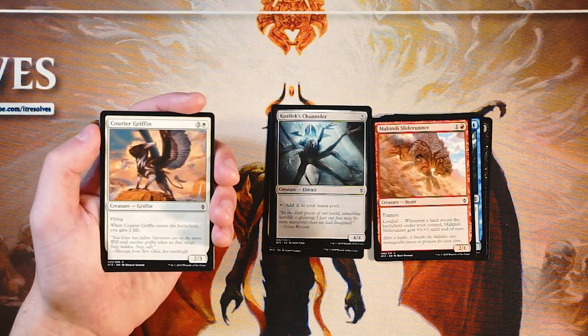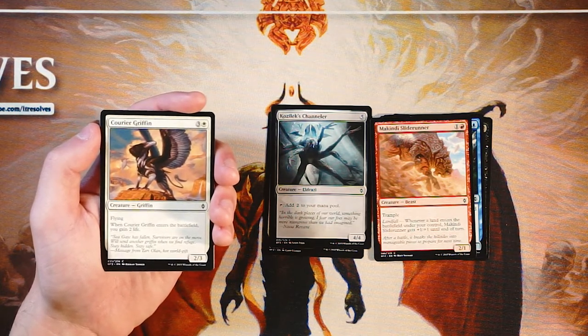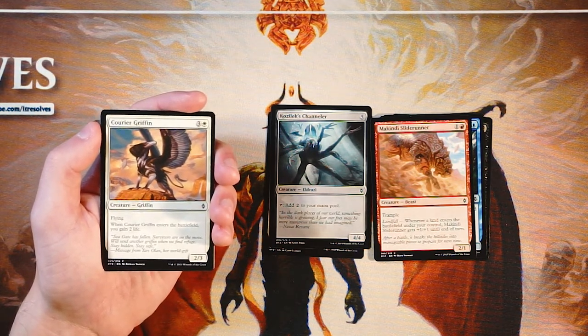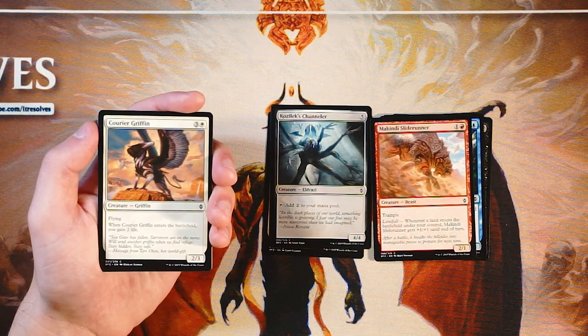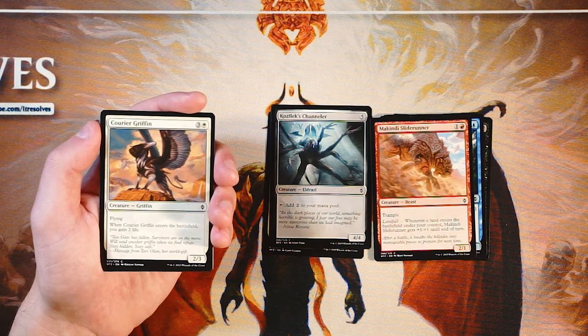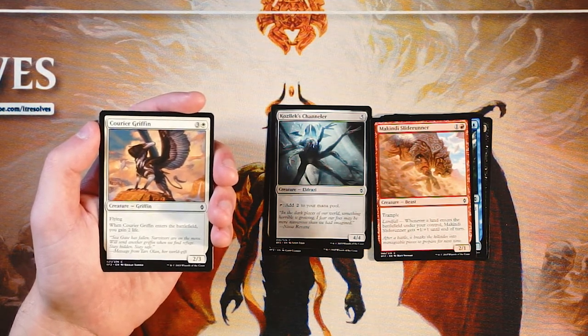Courier Griffin is a 2-3 for three and a white. It has flying, and when it enters the battlefield you gain 2 life. Pretty straightforward and perfectly playable. It's not amazing by any means, but it is an evasive threat, which I like. The extra 2 life isn't amazing but it's a nice little buff to your life total for aggro matchups. It's fine — not amazing — but I'd be perfectly happy picking this up mid to late pack.